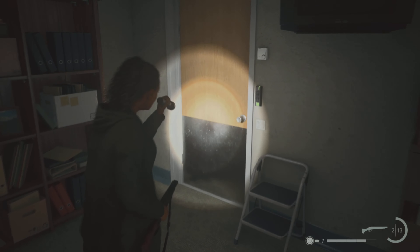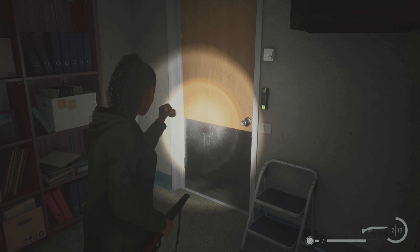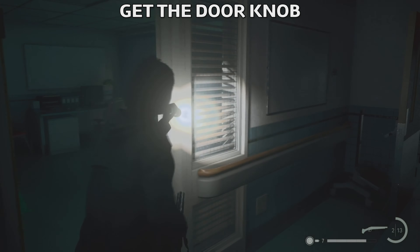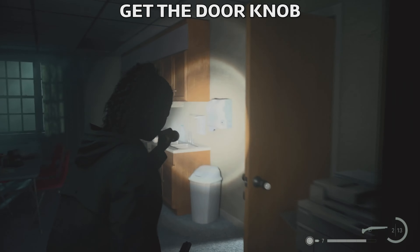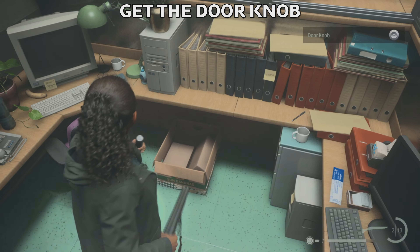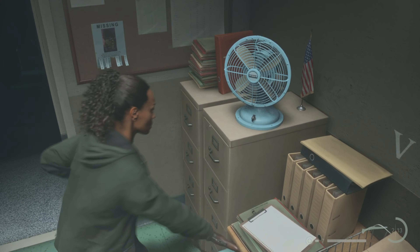After you put the code in, just go past this door and we're gonna go all the way through the reception. The door that was closed at the beginning will now be open. Go past these doors and go behind the reception to the door on the right. Here you're gonna find a doorknob — we need to get this doorknob because we're gonna use it a bit later on. This is the location in the reception where we found the doorknob.